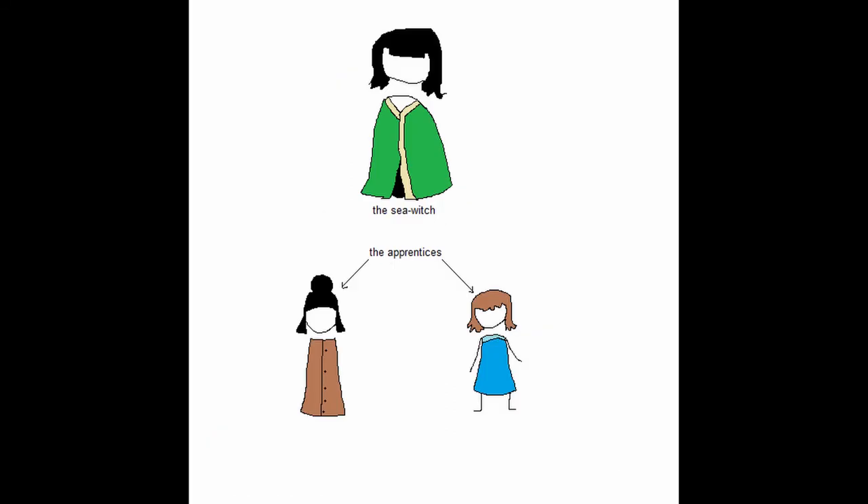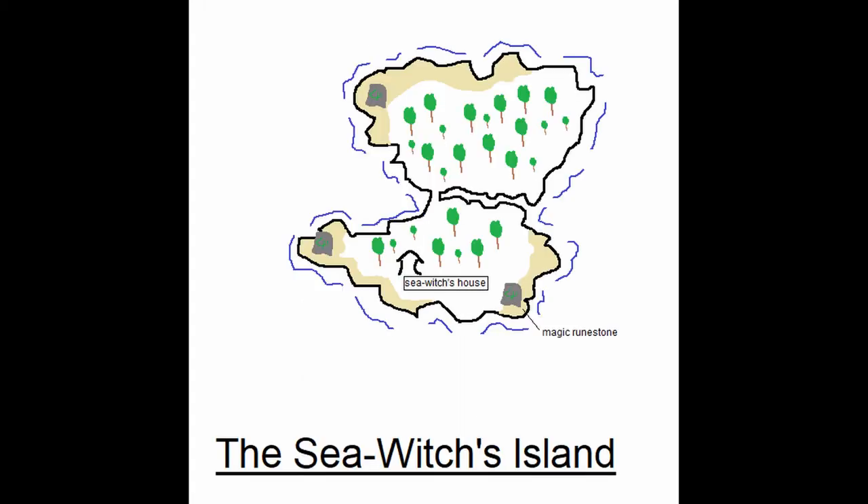Our sea witch here is a calm, collected individual who spends her time hanging out in the woods and having good times with her apprentices. As you may suspect, she is quite competent in the magical arts, having studied sea magic ever since she was just a young girl. She has used this magic not only to prolong her own life by keeping herself young, but also to prolong her apprentices' lives as well as keep the island protected via a few magical rune stones.